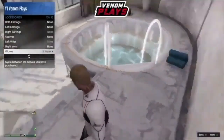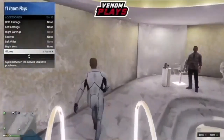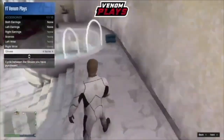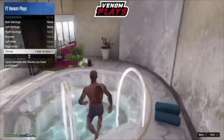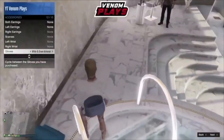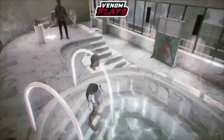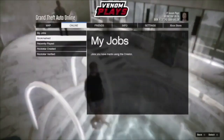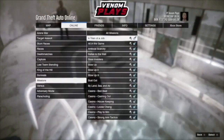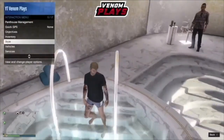Once you've confirmed the invisible body sticks, go to Start, then Jobs, then Rockstar Created, and start up Titan of a Job. You do not need anyone for this — it is 100% solo — unless you don't have a penthouse, in which case you'll need someone to help. Once you're certain the body stays invisible, go to Start, Online Jobs, Play Jobs, Rockstar Created Missions, and start Titan of a Job.